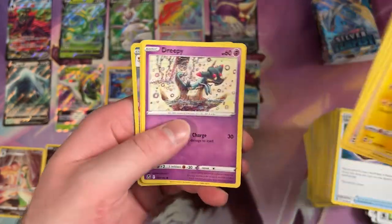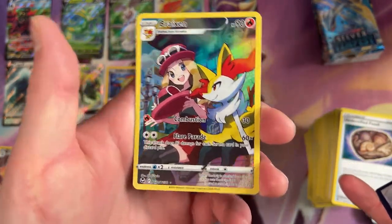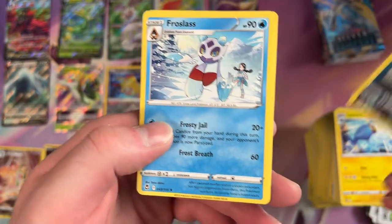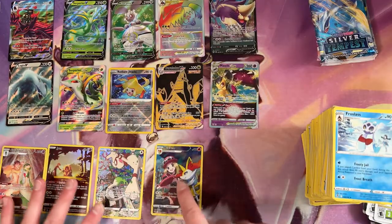A Rotom. Vulpix. And a Full Art replacing our Reverse — Rare Brazen. That looks awesome. And a Frostlass for the Rare.